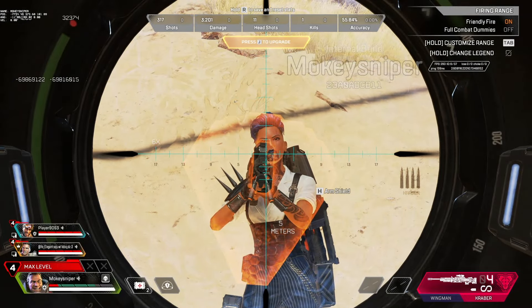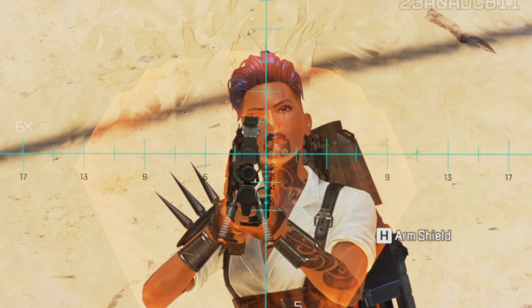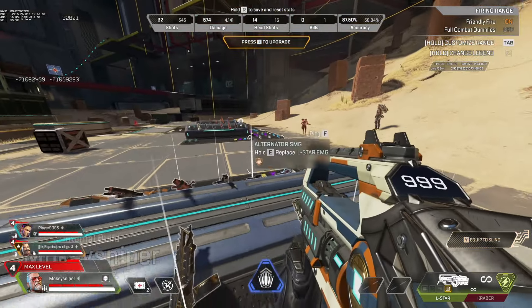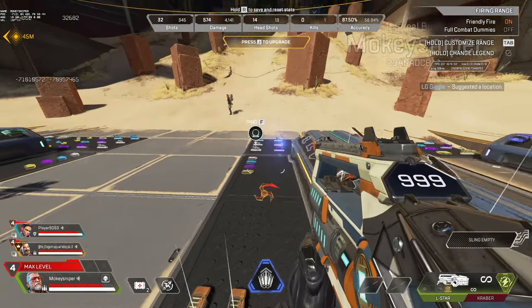The new gun shield hop-up has a hole around the gun which you can shoot through. So when you're fighting someone with it, try to shoot at the gun. It behaves like a Gibby arm shield, so arc stars and abilities will bounce off it, and you can even grapple it.